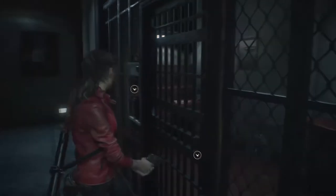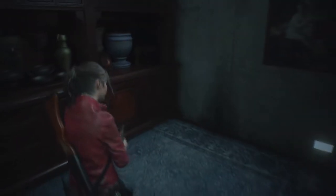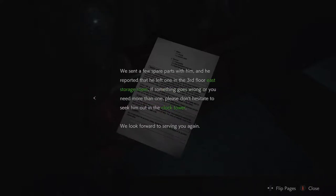That might make us a few rounds for the launcher. Repair shop letter: 'From your description regarding the electronic lock on the door in the police chief's office, it sounds like something needs replacing. You will need some power panel parts to fix the issue. Fortunately, a repairman from one of our stores is at the station to repair the bell in the clock tower. We sent a few spare parts with him, and he reported that he left one in the third floor east storage room. If you need more than one, please don't hesitate to seek him out in the clock tower.' Right — east storage room and clock tower.